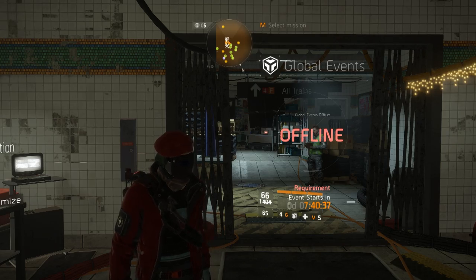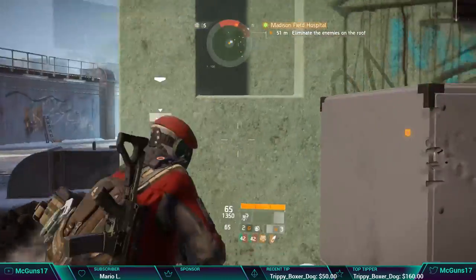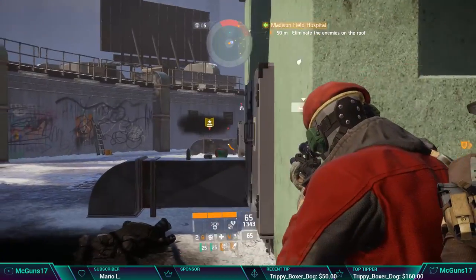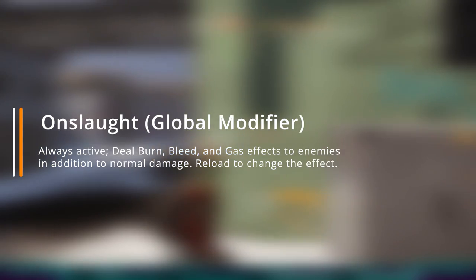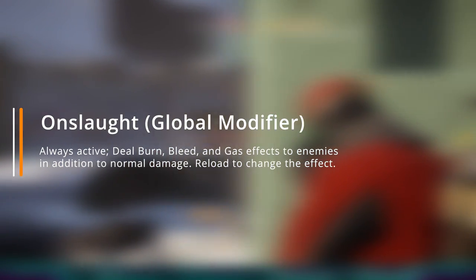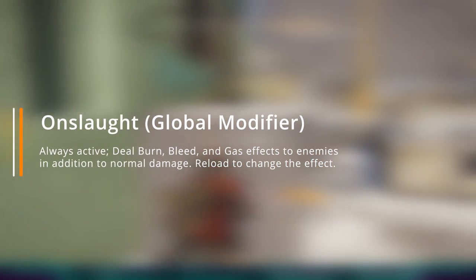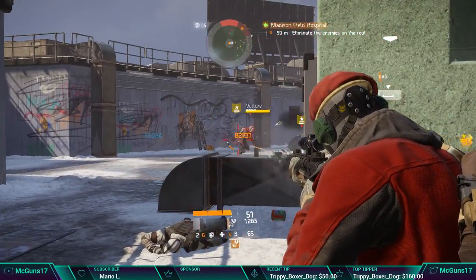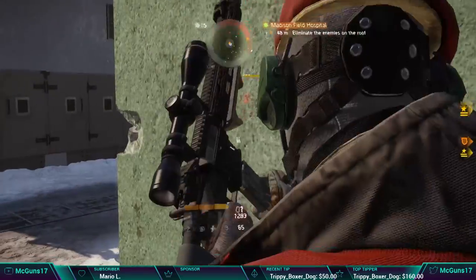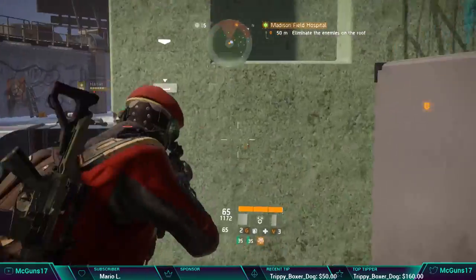With that said, Onslaught is going to have three modifiers. The first modifier is always going to be active no matter what throughout the game — it's called Onslaught, which deals burn, bleed, and gas effects to enemies in addition to normal damage. Reloading changes the effect. Pretty self-explanatory: you always have one damage type — burn, bleed, or gas — and it does extra damage compared to the normal damage on your gun.